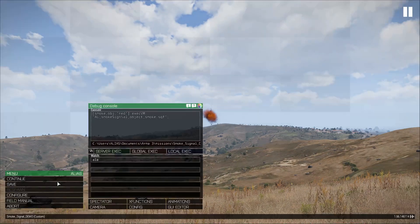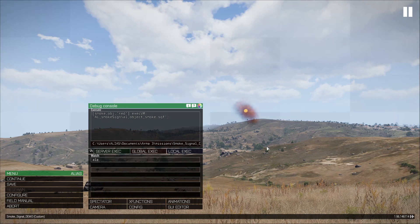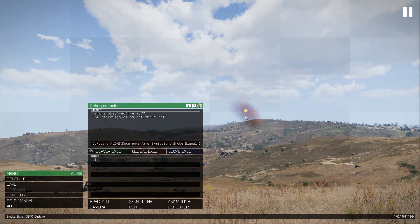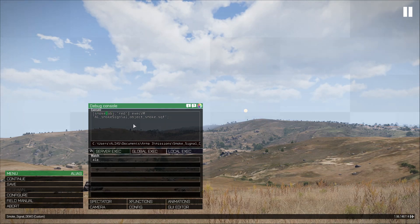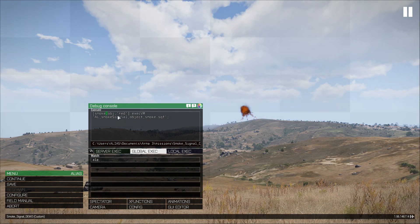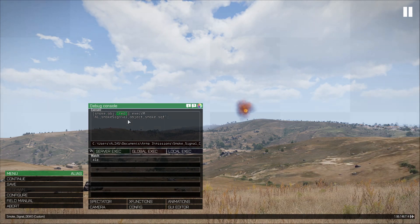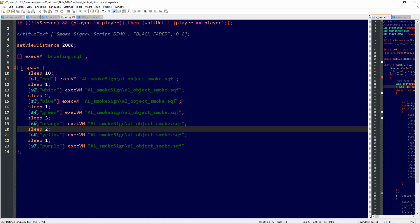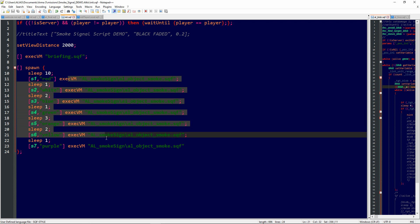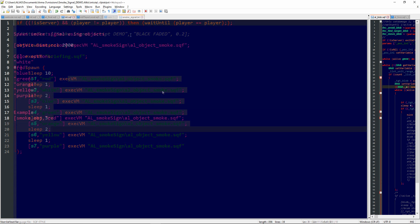You can do it using the debug console or another script. All you have to do is place an object on the map, name it, then use that name to run the script in global. You will also need to specify the color you want for the smoke signal — in this case I use the color red. You can see an example in my demo mission for running the script via init.sqf.